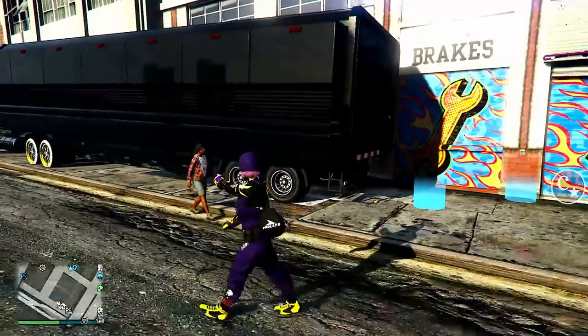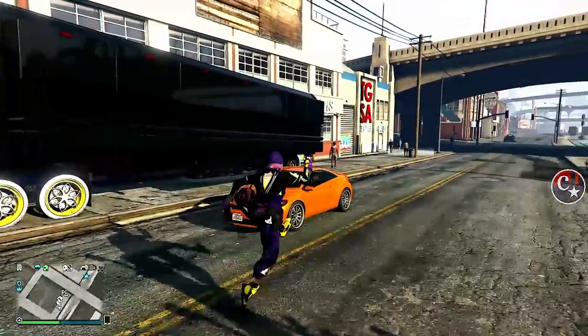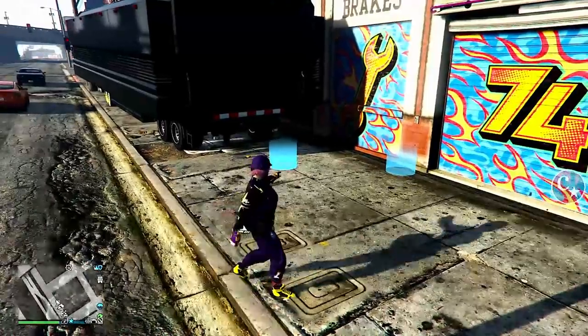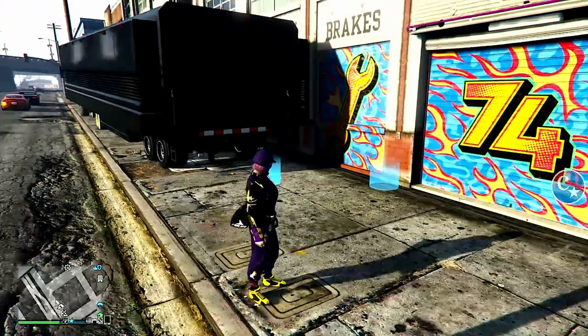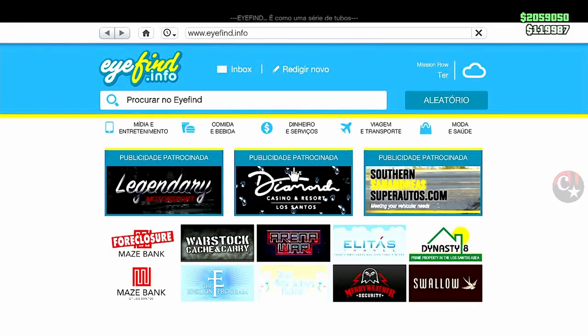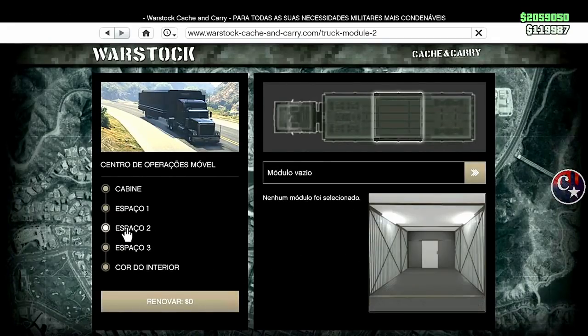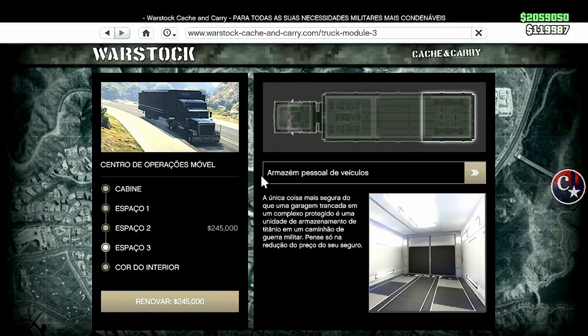Trouxe o meu centro de operações móvel aqui pra porta da oficina tuning, porque a gente vai necessitar pra tá fazendo o glitch. A configuração do centro de operações móvel: no espaço 2, módulo vazio ou a oficina de armas; e no espaço 3, como sempre, o armazém pessoal de veículos.